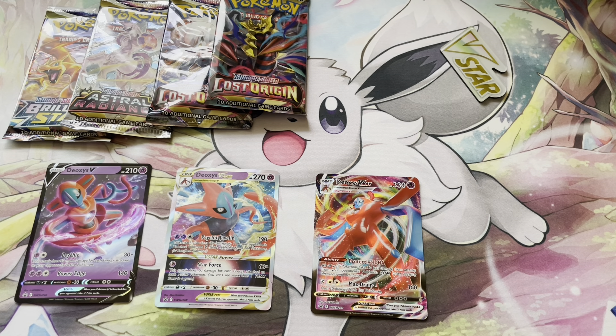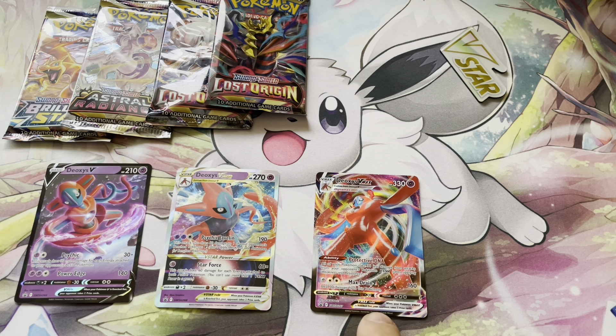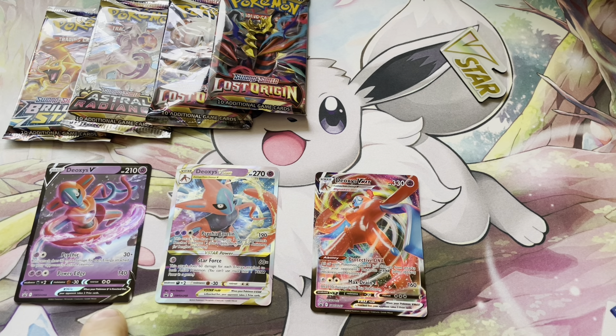This is the Defense Forme, the Attack Forme is different, and then there's the Normal Forme. The V-Max's ability, Protective DNA, makes all your Pokémon take 30 less damage from your opponent's attacks. Its attack Max Drain for one Psychic and two Colorless does 160 and heals 30 damage from this Pokémon, so it's more of a tank.